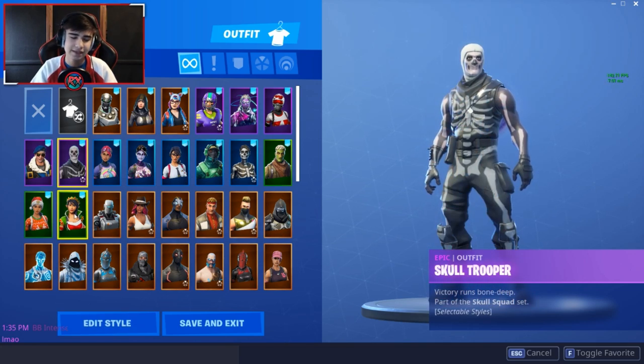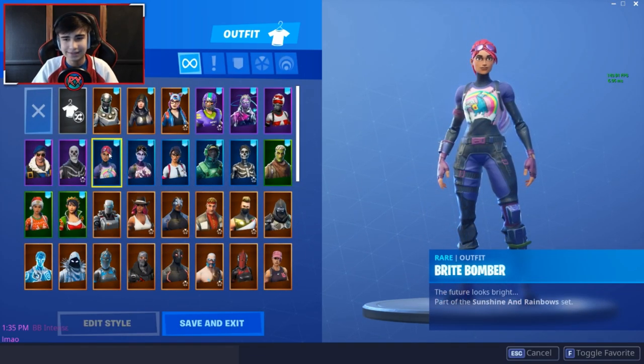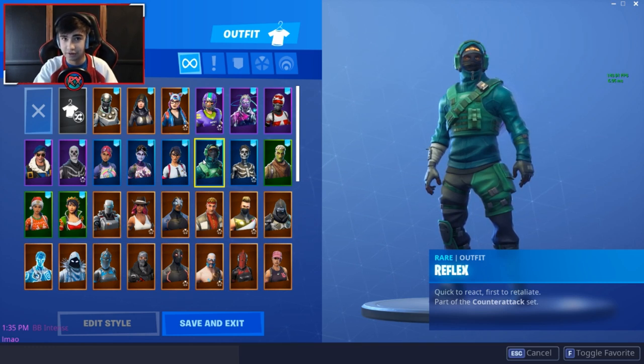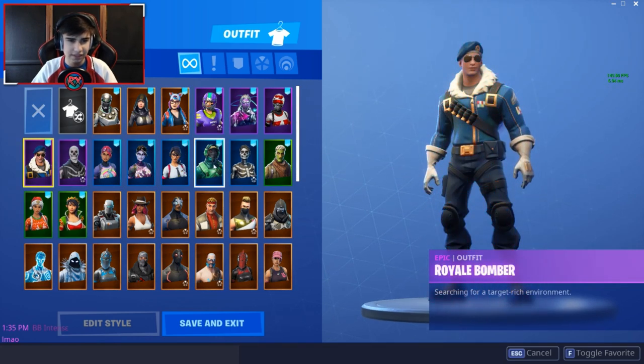Then you got the Skull Trooper that obviously came back — I'm not an OG, okay. You got the Bright Bomber, the Dark Bomber — got both of them. Maven is one of my favorite skins as well. The Reflex skin is one of the rarest skins in the game right now, because most Fortnite players play on console and wouldn't buy a new graphics card just for a skin. I got this for $20 but included it as a $200–$300 item in my calculation.